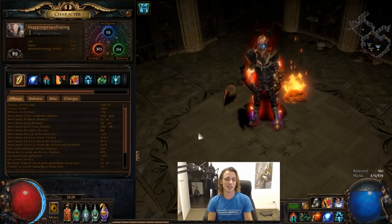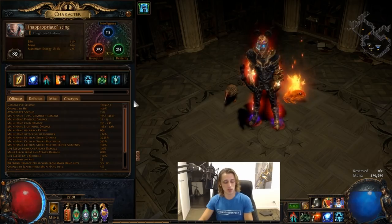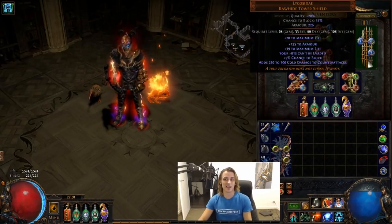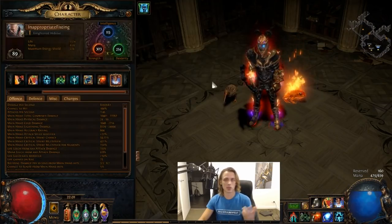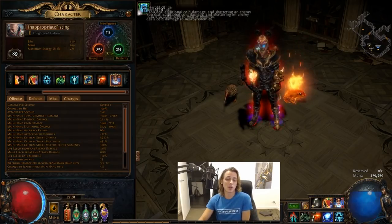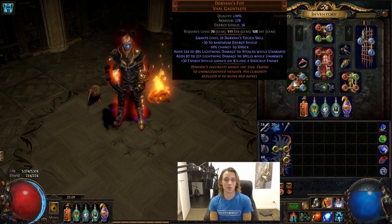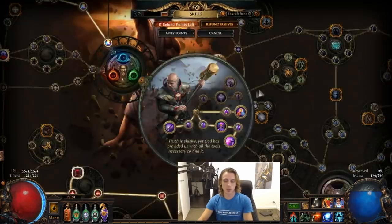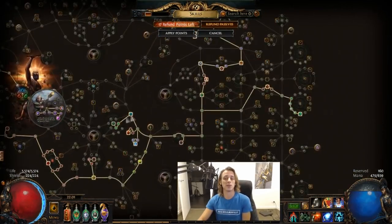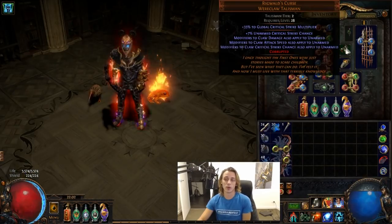At this stage the character is level 89, still called Inappropriate Fisting, an Inquisitor. You can see 100% chance to hit — that is thanks to the Lycosidae — and I have something like 50 crit on my main skill. 60 crit and then power charges, Assassin's Mark, and Diamond Flask means that my crit should be fairly reliable for the most part. No weapon whatsoever because we're running with Doriani's Fist. A bunch of lightning, two unarmed, and that's scaled off of tree damage — elemental damage across the tree, elemental damage with attacks, some crit, some claw crit, thanks to our Rigwald's Talisman.